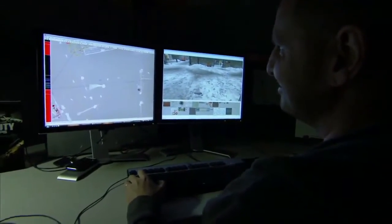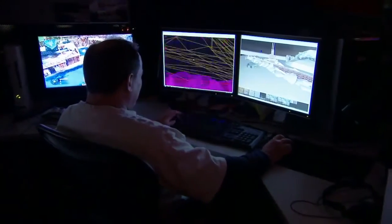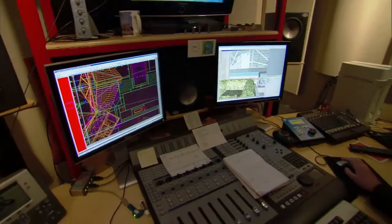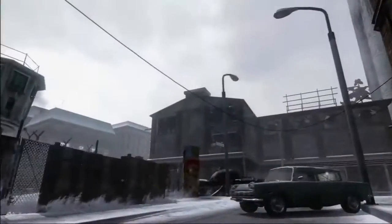One of the big agendas with this map pack was listening to player feedback. They want more verticality, more sniper opportunities, and really love the interactivity we did — components we wanted to bring back in a big way with this first DLC offering. First Strike is available February 1st for 1,200 Microsoft Points, available on Xbox 360 first.